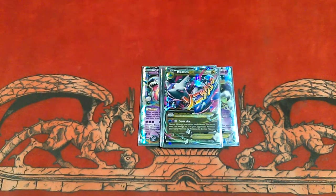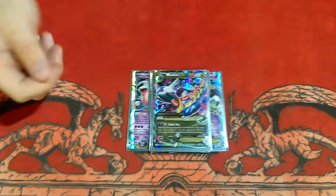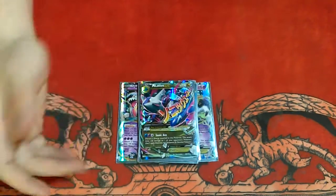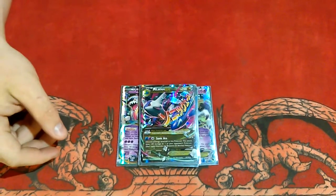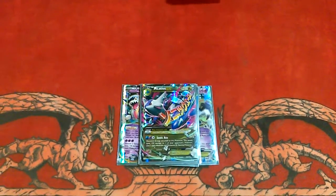One Mega Latios EX. Pretty much what he can do is attack anything your opponent has for the cost of just two energy. He also has a free retreat cost, so you can use him as just a wall for a little bit, retreat him back, bring something else up and finish it if you need to, or bring him in as a finisher.